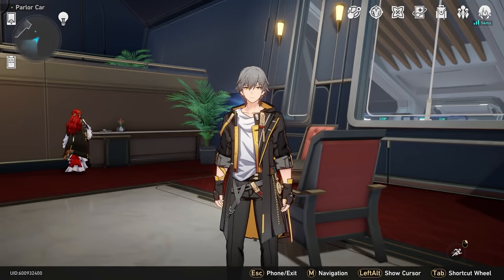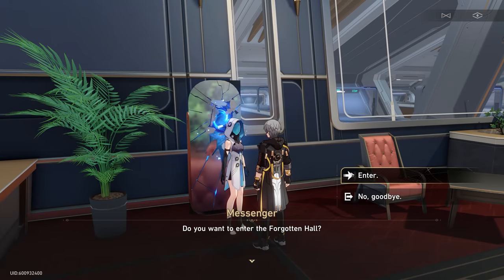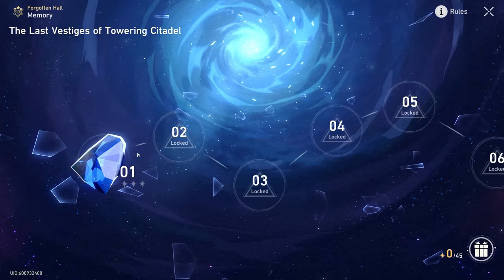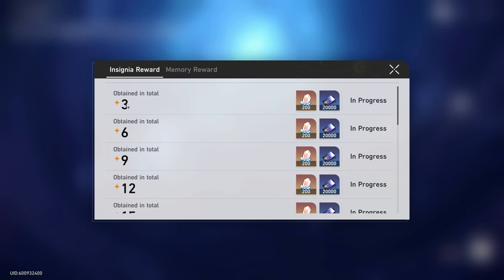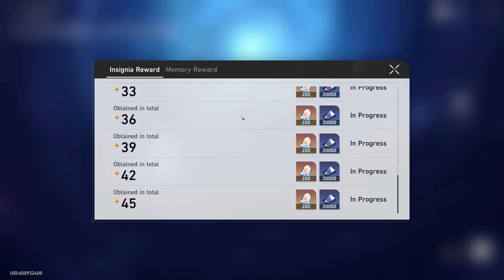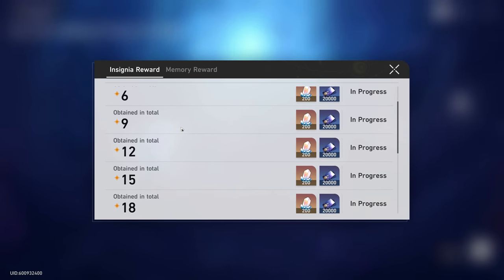For our last and probably best method: the Forgotten Hall. This is essentially Honkai Star Rail's version of Genshin Impact's Spiral Abyss, unlocked after Trailblazer level 21. It has 15 levels, and advancing through them earns a ton of Stellar Jades — 200 for every 3 stars earned, continuing all the way up to 45 stars. You also get memory rewards for completing stages, though those don't include Stellar Jades. The insignia rewards are really what counts here.